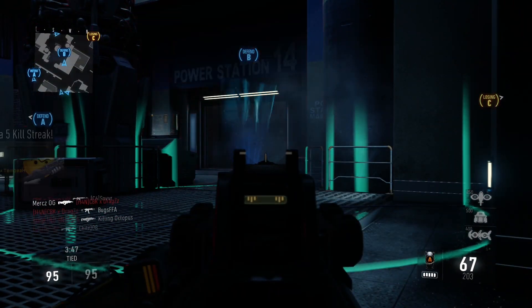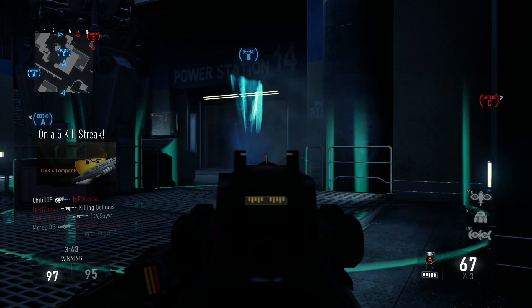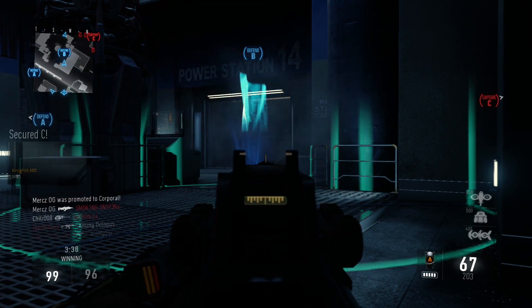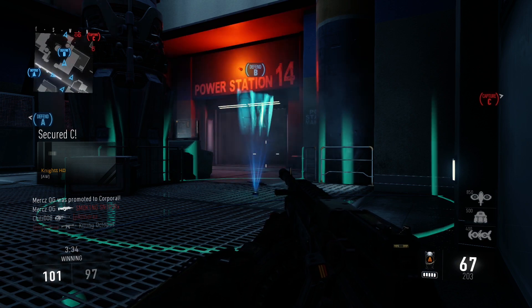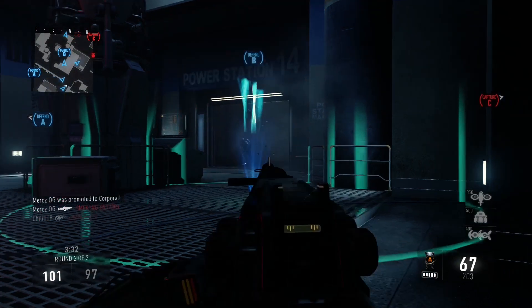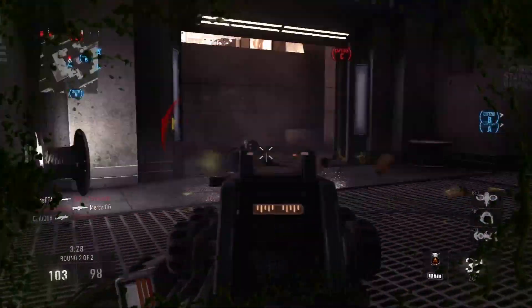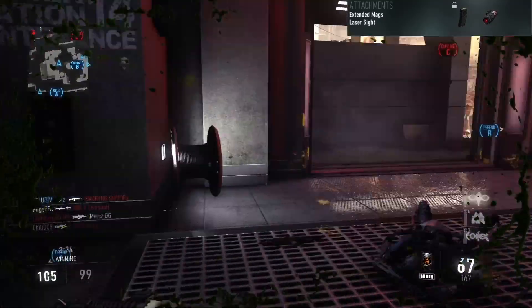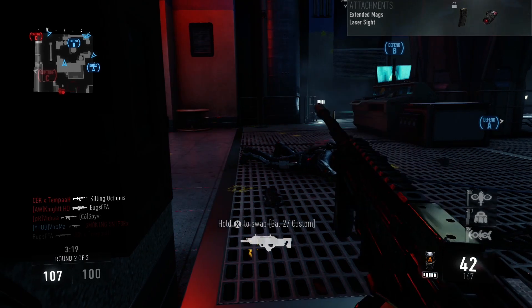I use the elite version of the weapon from a supply drop called the Speakeasy, which decreases the damage and range by 1 but increases the fire rate by 2. I don't think that makes too much difference though, and using the default weapon may be just as good — but if you want a similar result you could add the rapid fire attachment. The attachment I've chosen is the laser sight, which allows you to hipfire a lot easier with more accuracy. The Speakeasy version also comes with extended mags which can't be removed.